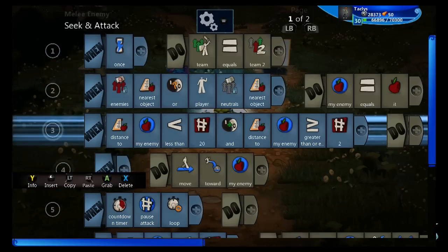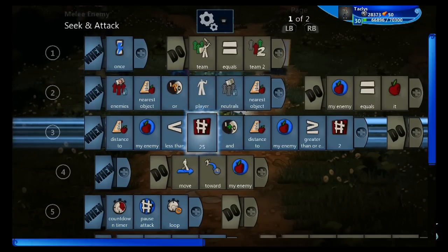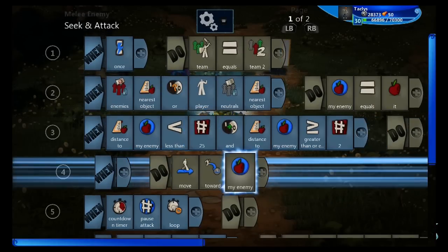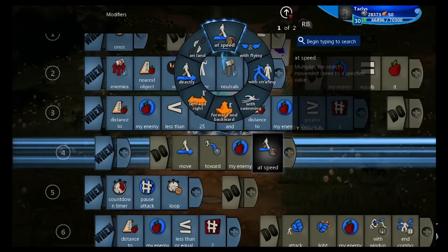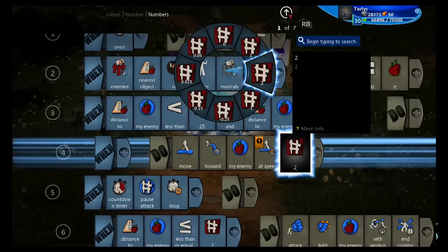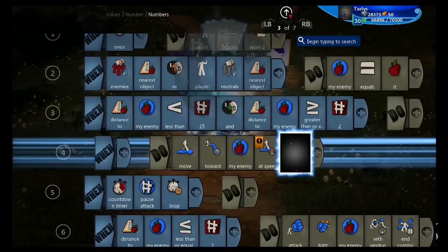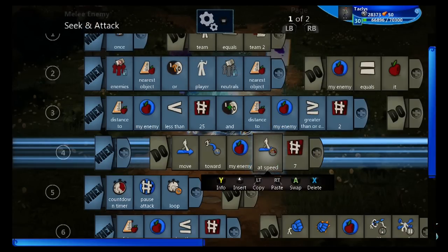A couple of things you could do right away: if you wanted to make him tougher, you could always increase this number so that he'll find you and come at you a little bit farther away. You can also modify the move toward speed. The goblin defaults to about five, so we're going to set this to like seven. This way he comes at you much faster.